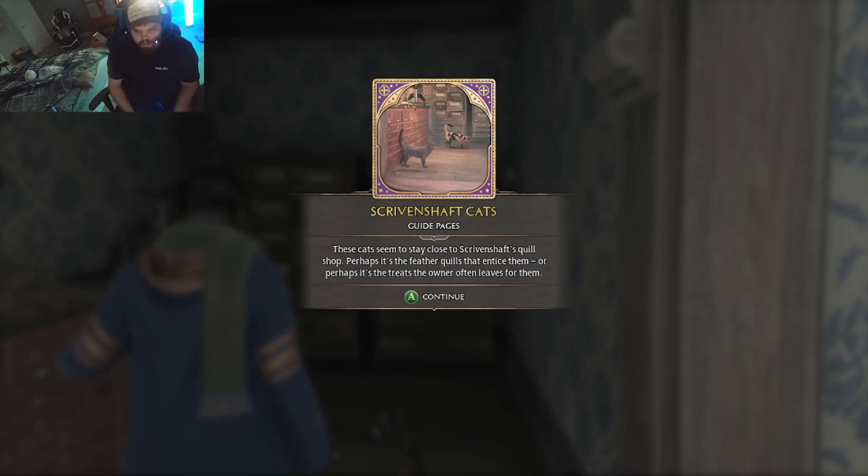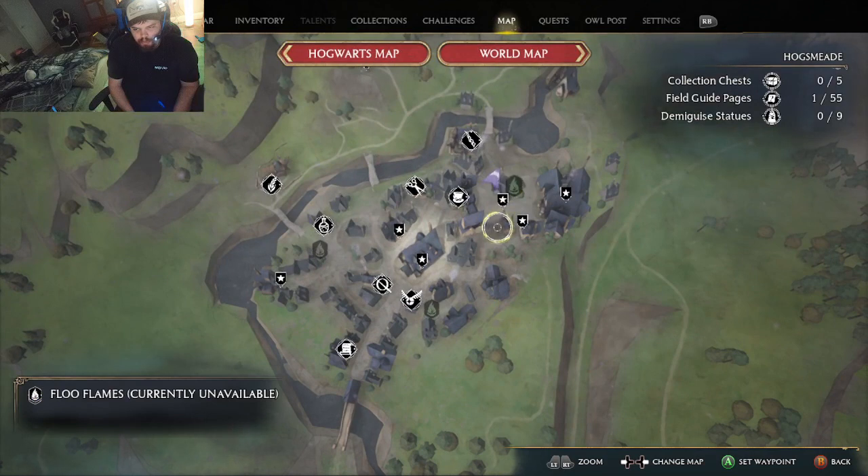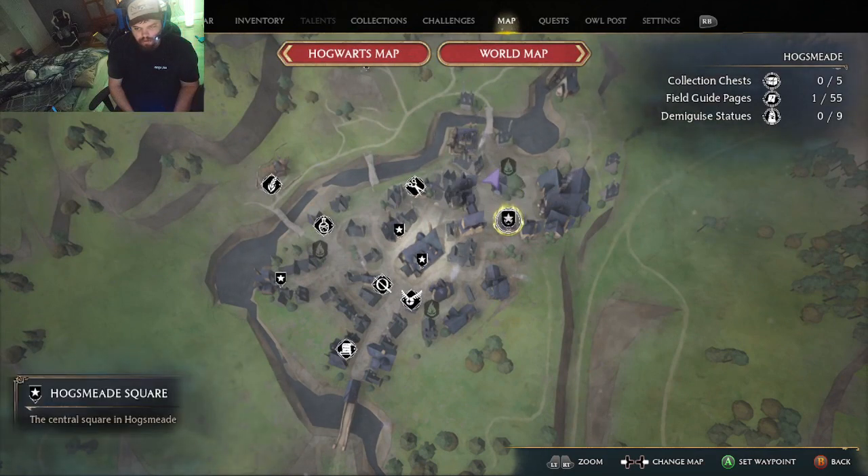Welcome back guys. If you want scavenged shift cats, you want to come to Hogsmeade and it's going to be in this shop right here. Just come in this shop and use Revelio. If you just want to keep spamming Revelio around these areas, you can probably find everything.